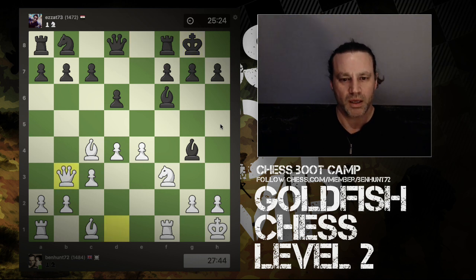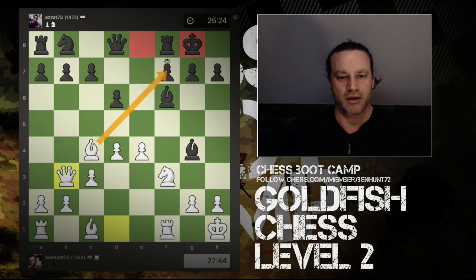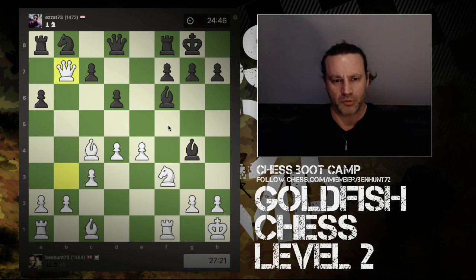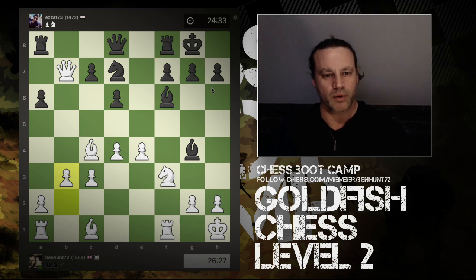Black castles, and I bring my queen out to b3. This puts pressure on f7, preventing the rook from coming to e8 — which would come with check and lose the exchange — and my queen is also looking at the b7 pawn. Black plays a6, which is slightly odd, so I grab the pawn on b7. The knight moves as the only reasonable response, with a discovered defense of the queen on the rook, so I can't capture the rook. I have two attackers on a6 but decide not to capture just yet.